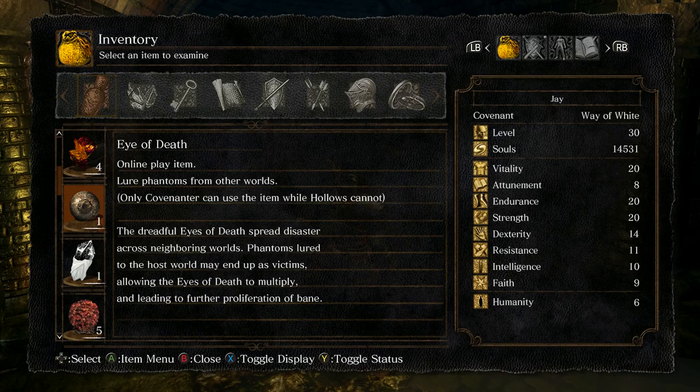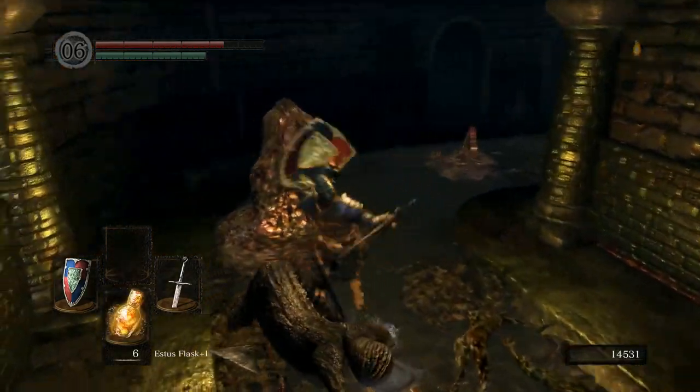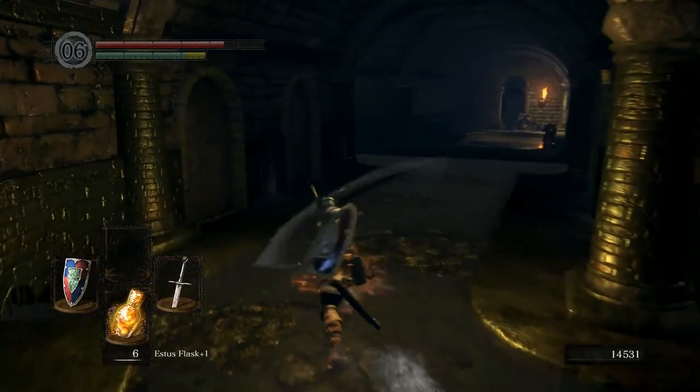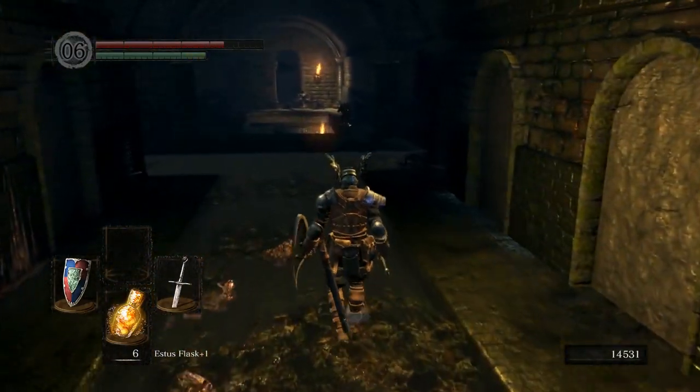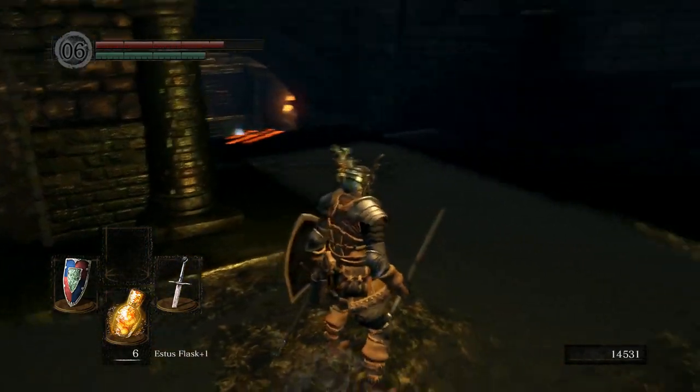Only covenanter can use items while hollows cannot. The dreadful eyes of death spread disaster across neighboring worlds. Phantoms lured to the host world may end up as victims, allowing the eyes of death to multiply and leading to further proliferation of bane. Bane lures phantoms from other worlds — does that just increase your chances of being chosen for an invasion? Perhaps, if I had to assume. This is so creepy, I'm being so careful.